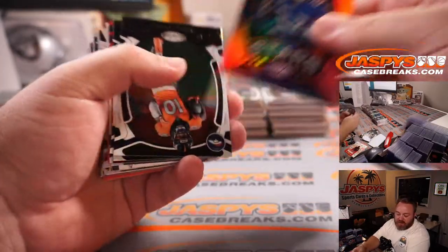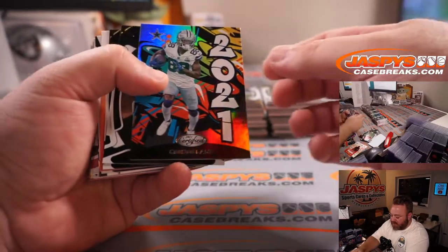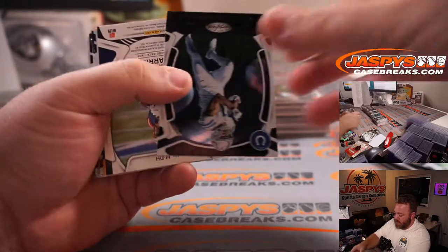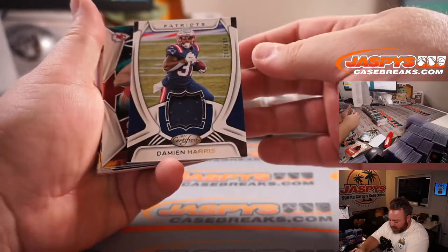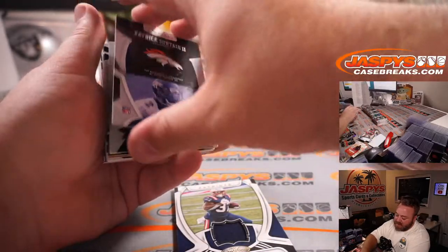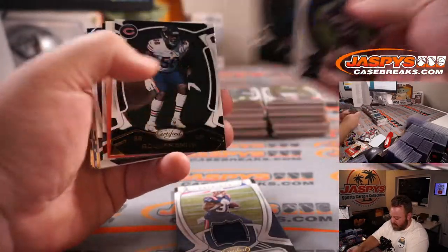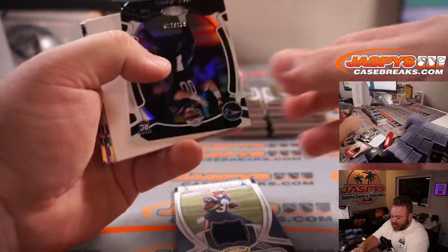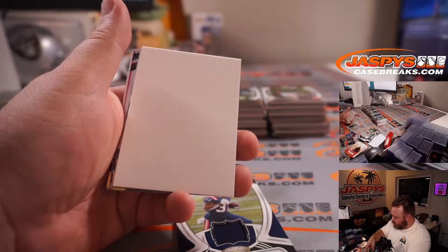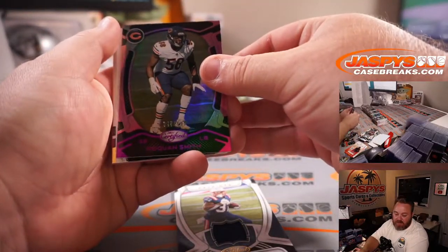Saquon Barkley to 199 for the Giants, Darren Porter. Jaylen Waddle to 99 — nice one for the Dolphins — Josh Cohen. CD Lamb tag for the Cowboys, Justin Olba. Damian Harris relic for the Patriots to 299, Eric Ainge. Tom Brady again for the Buccaneers, Mark Salvagi. Patrick Sertain out of 35 rookie auto for the Broncos, Patrick Davis. Mac Jones to 299 Patriots, Eric Ainge — nice Mac Jones there. Roquan Smith to 199 for the Bears, Tommy.